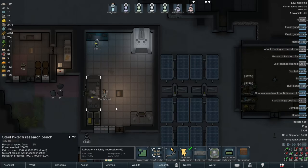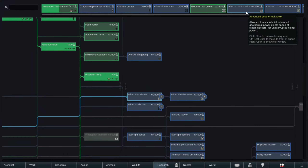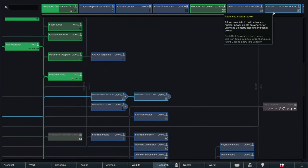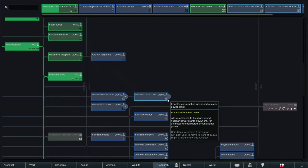Well, the android research that I'm going to be finishing, hopefully soon. I should probably — oh, I thought that right after geothermal power, then it's advanced geothermal power, then advanced nuclear power. And then the unlimited power spam begins, which is good.